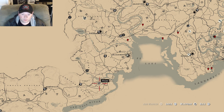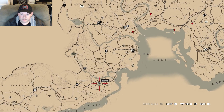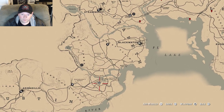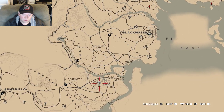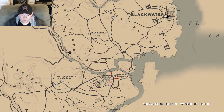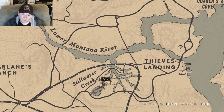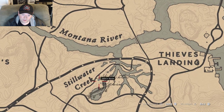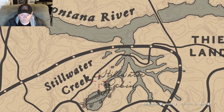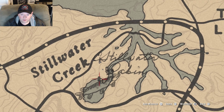So the legendary redfin pickerel — it'll be in the title. Southwest of Blackwater, northeast of New Austin, which is technically Thieves Landing but it's still in the northeast area. You're going to want to come next to the letter K in Stillwater Creek. We're probably going to stand right here or here on the dock.